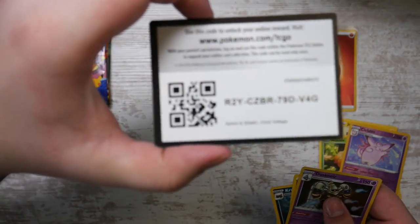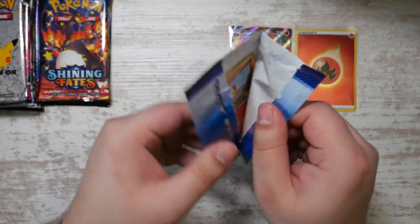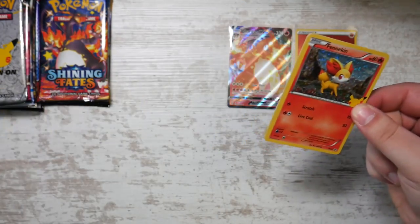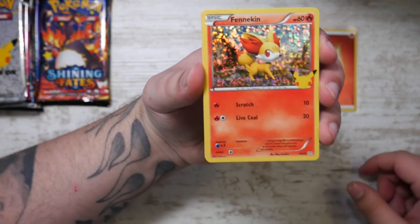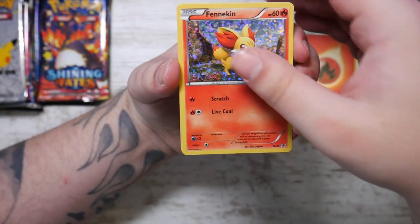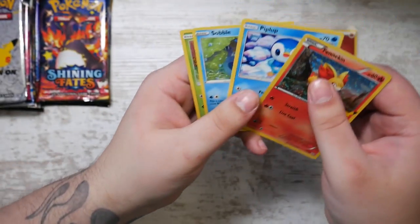This is kind of the last hurrah for Sword and Shield, because Scarlet EX and Violet EX has already released in Japan and it's only going to be a few more weeks - about one month. We got Piplup, Sobble, and Turtwig - nice!